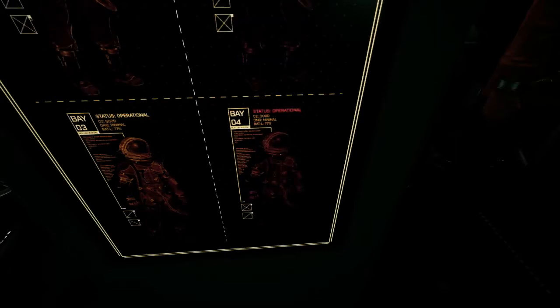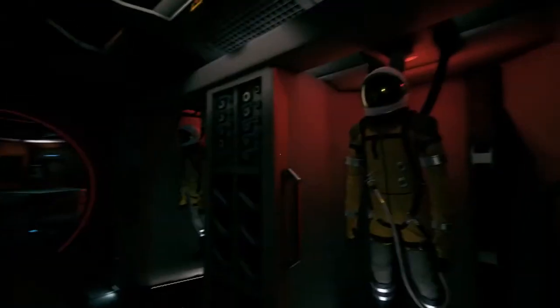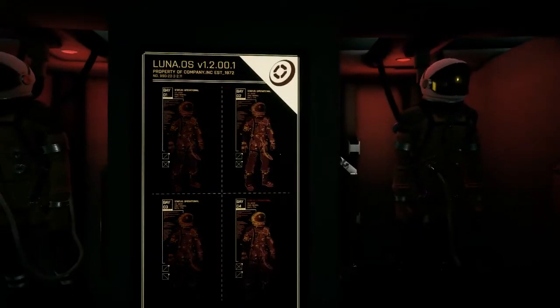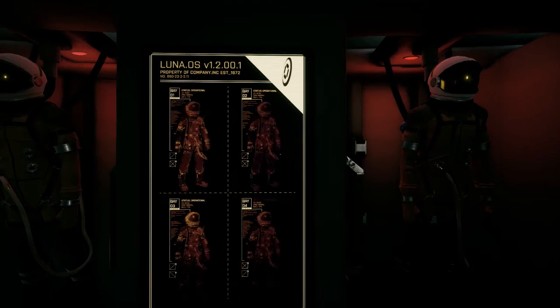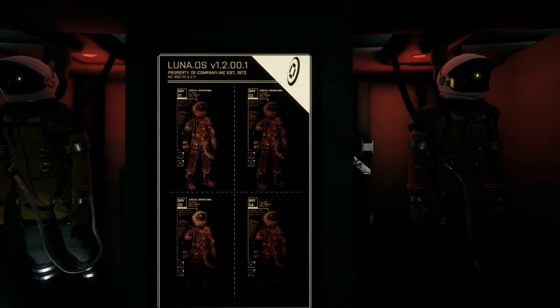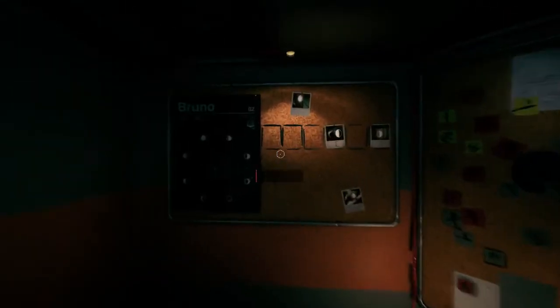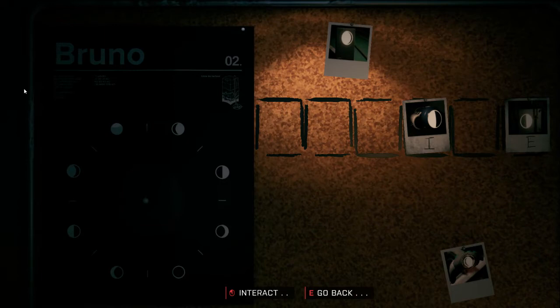What's up with Bay 4? It says status operational blinking in red — everything else is just status operational. Property of Company Inc., established 1972. Company Incorporated. I can't think of a name for this company — you know what, I'm going to call it Company Incorporated.